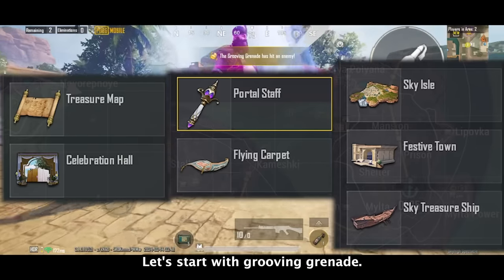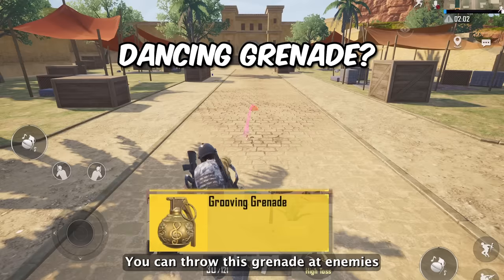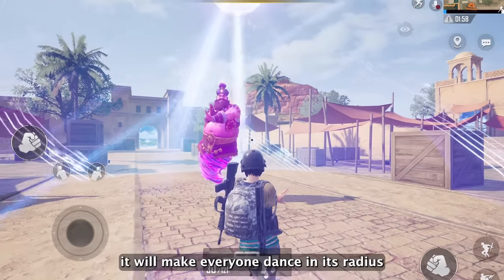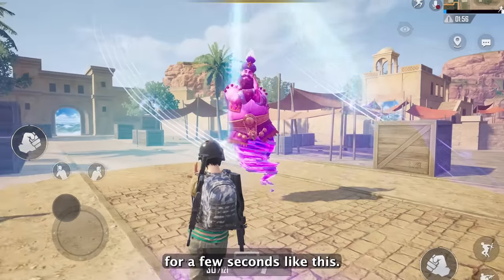There are a few new items in this mode. Let's start with the grooving grenade. You can throw this grenade at enemies or at your teammate, and once activated it will make everyone dance in its radius for a few seconds.